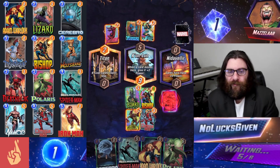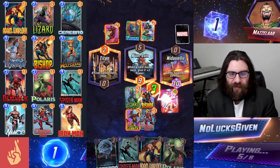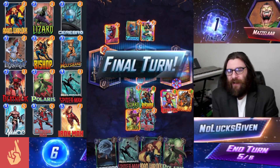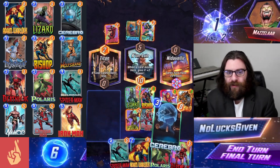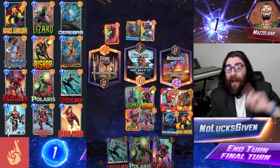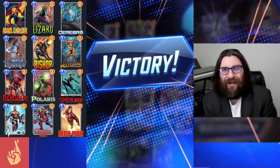My opponent with Daredevil is going to see that Iron Man is coming and they decide to meet it with a Hobgoblin, adding some negative power to Nidavelir — only minus 3 power. It puts us down to 4, but I think we're going to be able to climb out of this hole by the end of the turn. What my opponent is not expecting is for us to add a whole bunch more power to Kunlun with Cerebro. Maybe they were expecting it, because they retreated.